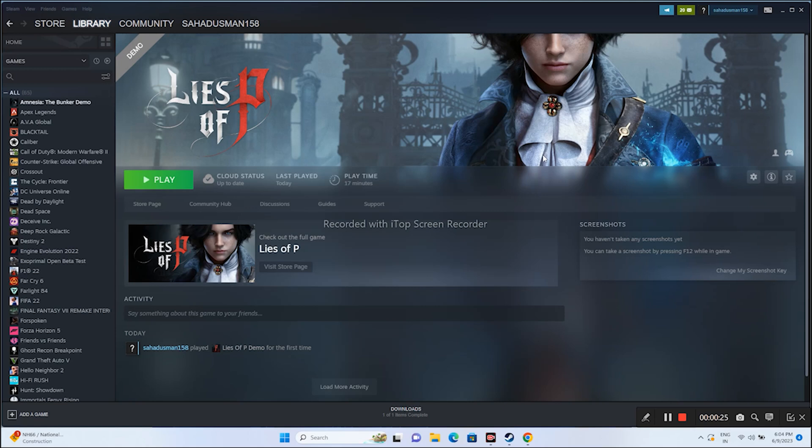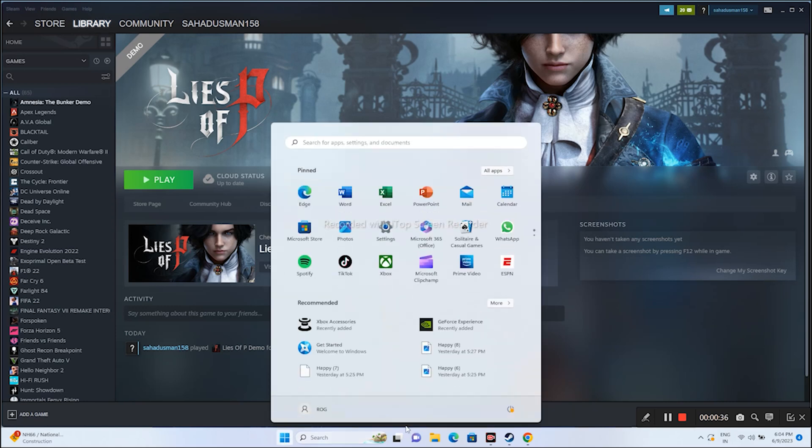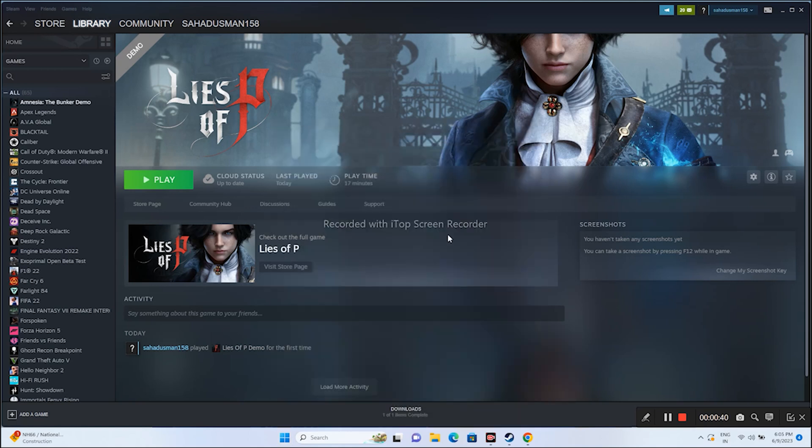In this video we're going to talk about some possible workarounds. The first one is to start with a restart. When you're having trouble on any game, we can start with a simple restart. Just go over here, click on this, and go for a simple restart. Once the restart is successfully done, just try launching the game and see whether the issue is solved.